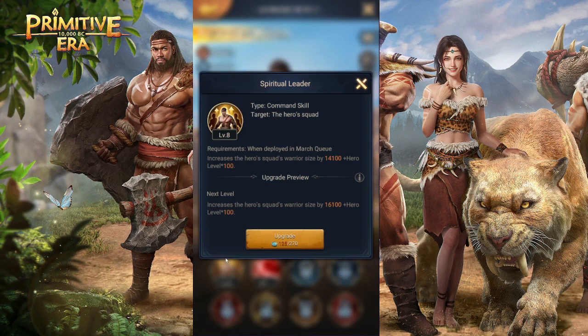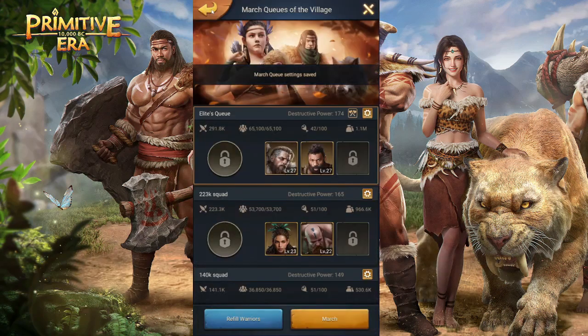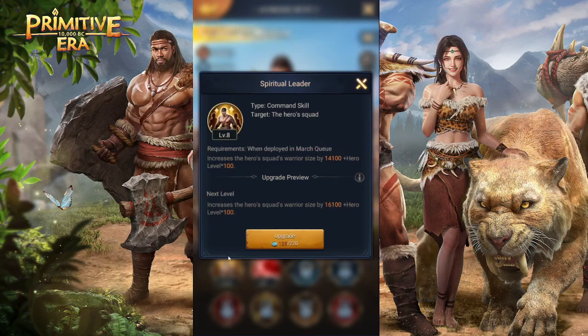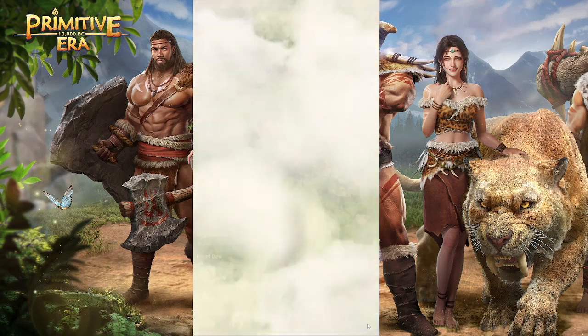Once you have your heroes, level them up to be able to carry larger armies. Level up the first skill of every hero you're going to use for fighting, as this gives you a higher squad capacity to carry more armies. My best army can currently carry 65k troops because I've leveled up those heroes' first skills to level 7 and level 8, which gives a significant number of armies you can carry.